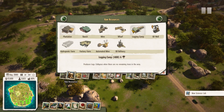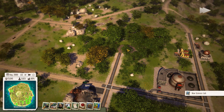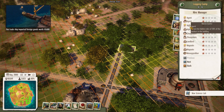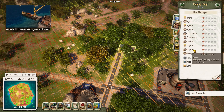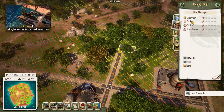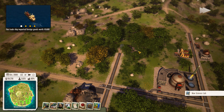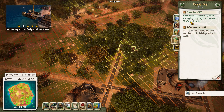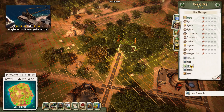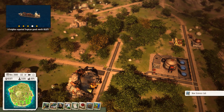Now let's put the logging camp in there — let me rotate the camera so it's easier to see. We can quick-build this thing, it's cheap. Rebels are attacking, but I want to — reforestation there we go. Let's hire a manager, supervisor — higher, there we go. Hopefully that will take care of our logging situation.